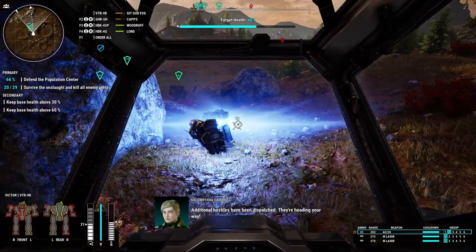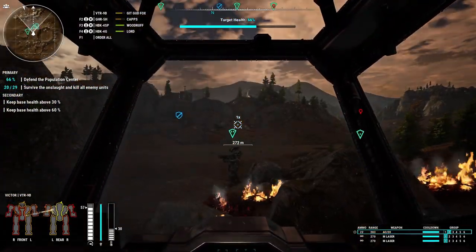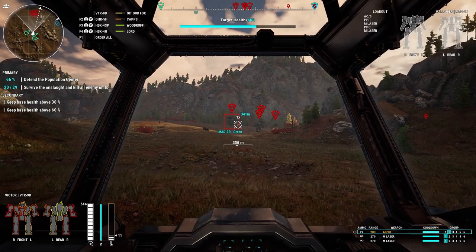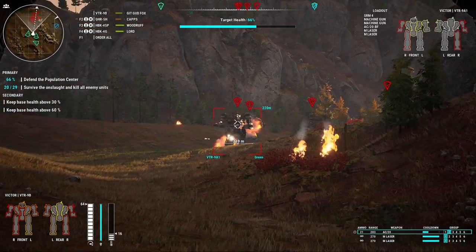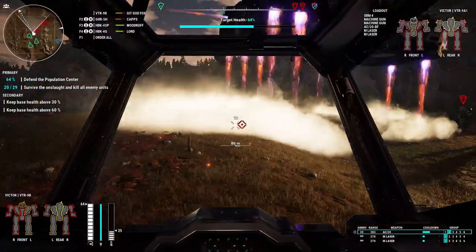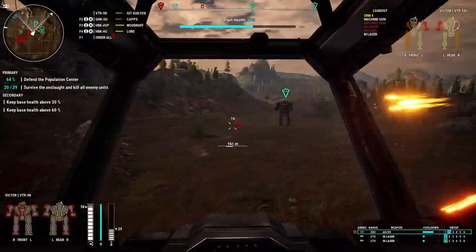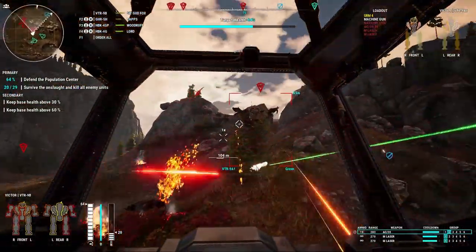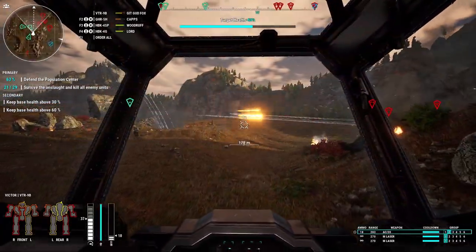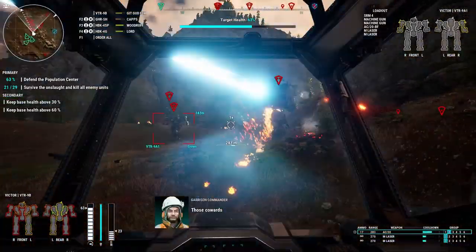They're heading this way. Some new enemies seem to have just spawned in — we've got a Marauder. These are some nasty enemies with heavy armor. Are they dropping a second lance? They better not be dropping another lance right on top of me. This is a nasty lance!